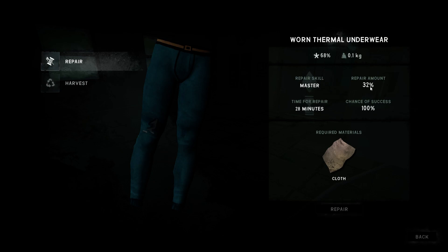If I repair now, the repair amount is full. I do not repair this — I wait until the repair amount is like 51%. For the underwear, if I repair at that point, it comes back to 99%. So 50% condition is the max you want to let it drop before repairing.